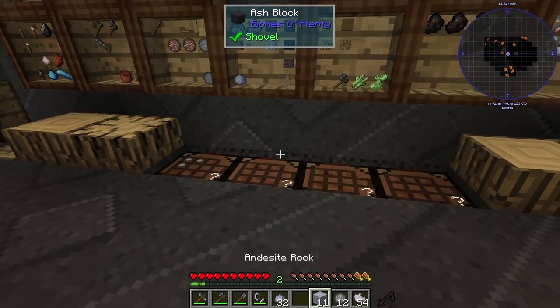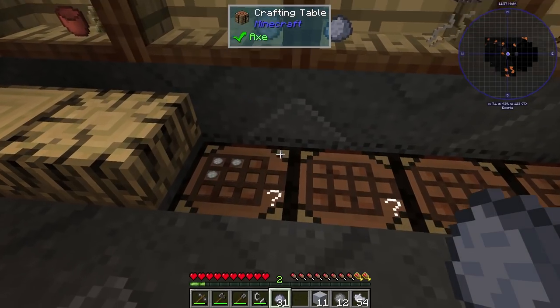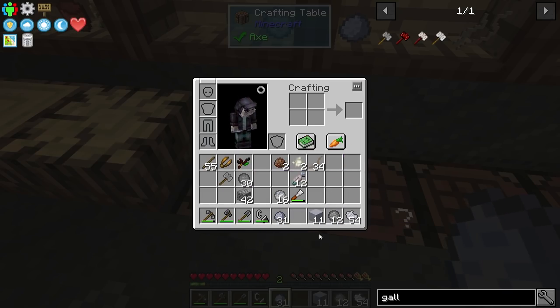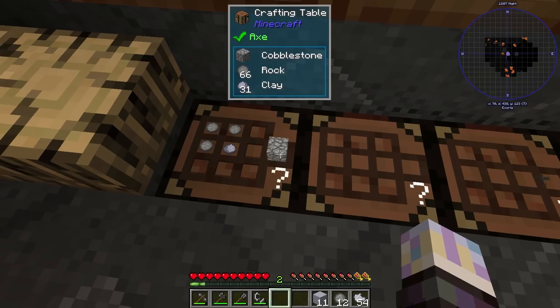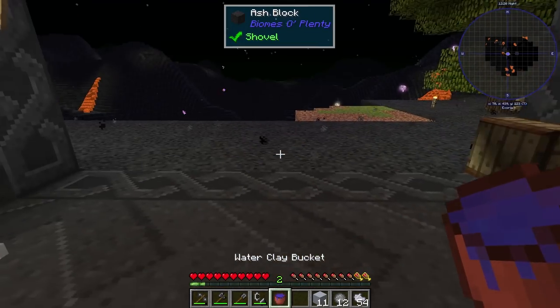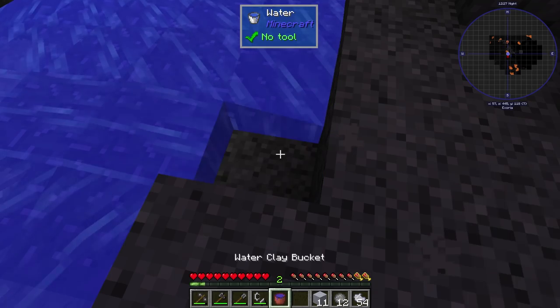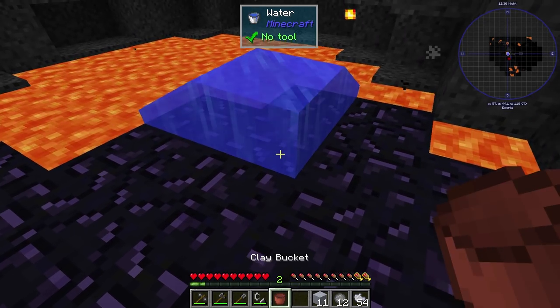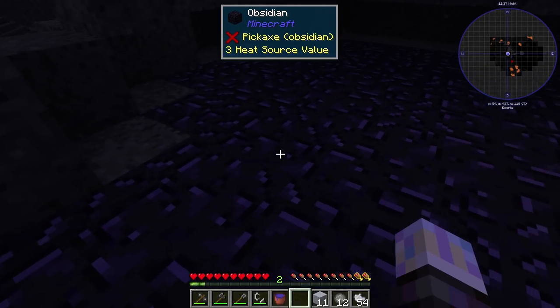We have the second step of the furnace done. Next thing we need are these obsidian shards, so I should work towards a better furnace. I can't harvest obsidian yet, but maybe I could smack obsidian with a hammer. I already have a bucket of water here and I was already looking at this lava, thinking how I didn't want it here anymore. So we're just going to do this — get rid of that lava.